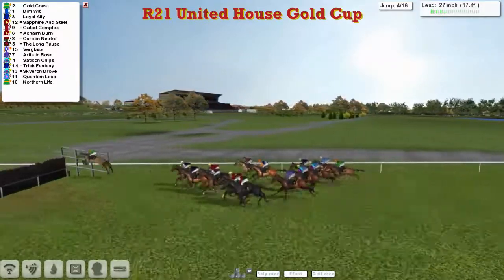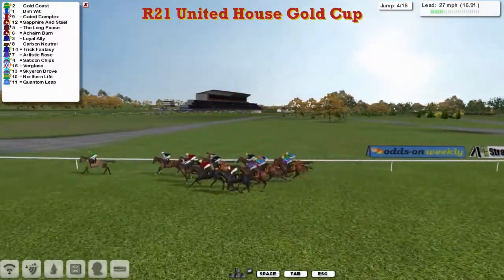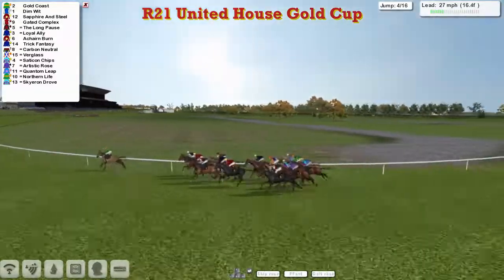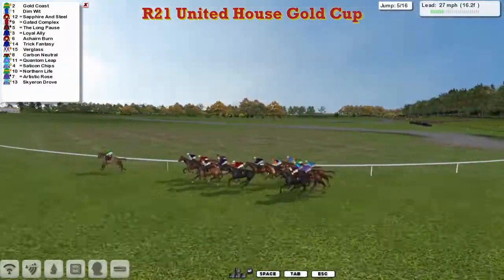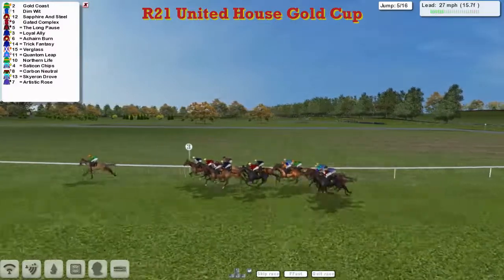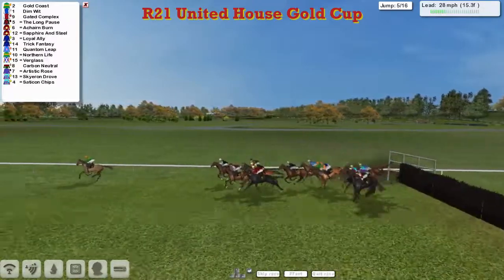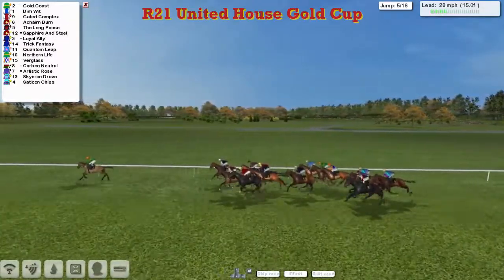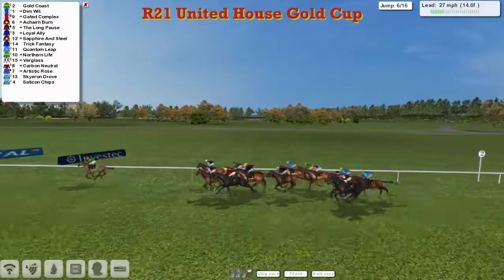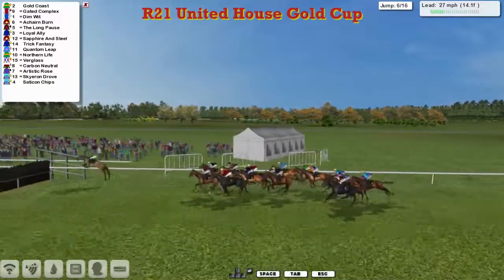Over the fourth, with four fences coming up pretty quick. Gold Coast leads, about three lengths to Dimwit in second, then Sapphire and Steel and Gated Complex after that. As they get to the fifth on the longer run, towards the back of the field is Artistic Rose, probably the back marker in the purple jacket, alongside Carbon Neutral and Graham Clutterbuck. All get over the fifth nicely with Gold Coast six lengths clear of Dimwit in second, then Gated Complex and Akane Byrne, as they get over the sixth.